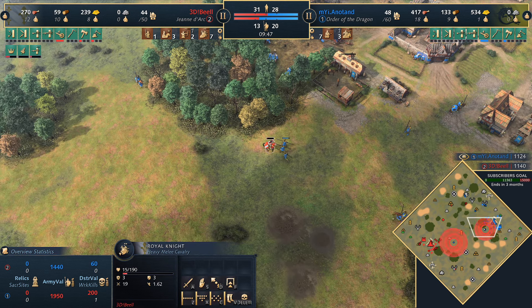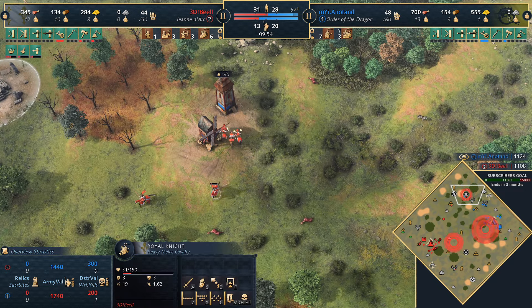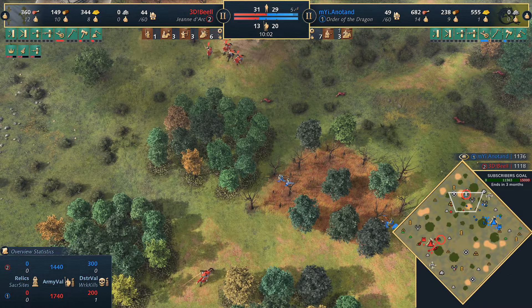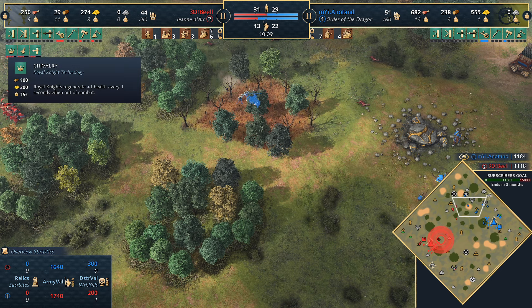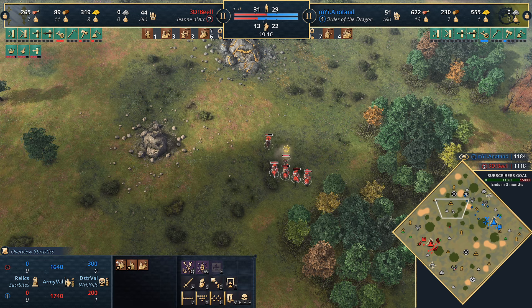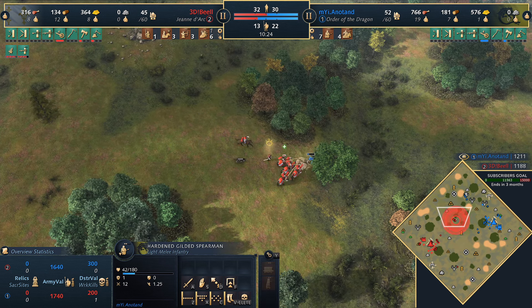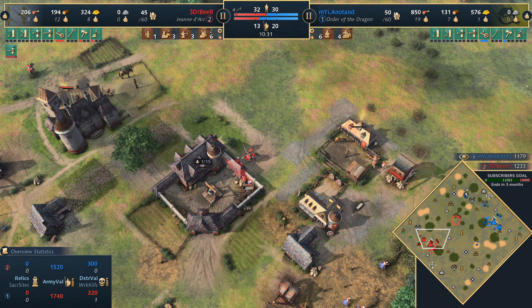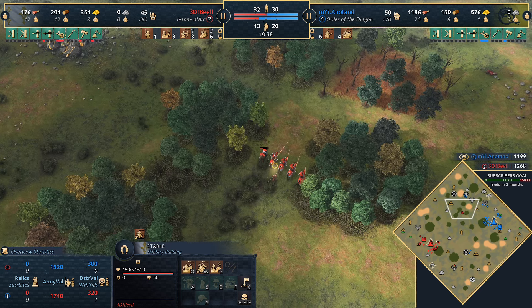3DB needs to be careful not to take the bait with the horseman chase — spearmen are ready and will charge. He might lose a knight — those spearmen do so much damage. 3DB was looking north and unfortunately there's no value to be had; the outpost has been garrisoned. He's trying to keep villagers as idled as possible. Chivalry is coming into play, so those royal knights will start to heal up. There's a weak knight — just passing with an attack move, Anatand possibly could have got that. A knight charges on the gilded spear, gets good damage, and gets that spearman kill. 3DB has also consecrated the stable to make knights even cheaper.